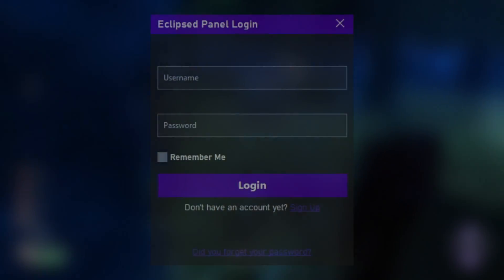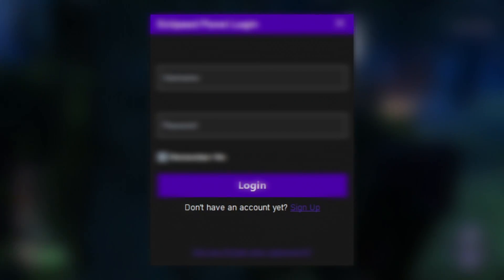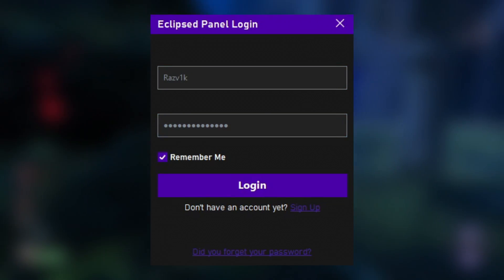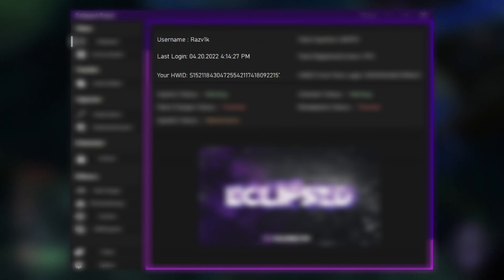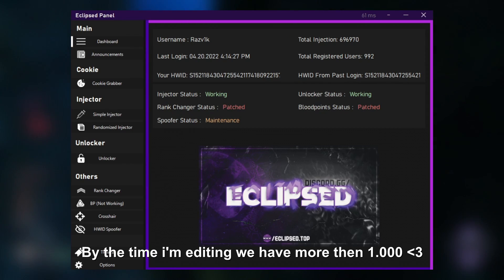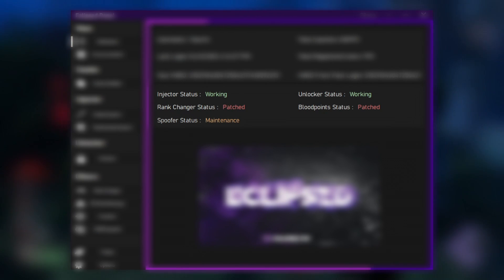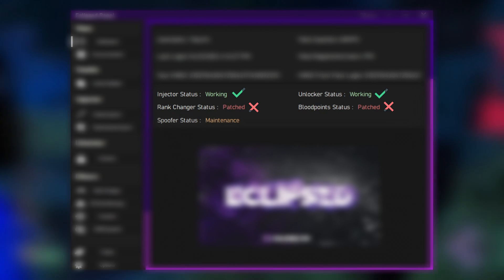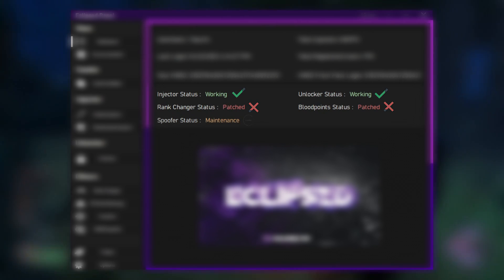Here we have the panel login. If you are a new user you will want to sign up. I'm going to log in because I already have an account. On the dashboard we can see some information about us, total injections and so on. We can also see registered users which is almost at a thousand — thank you guys for that. Here we have the feature status: the injector is working along with the unlocker and the rank changer. Blood points is patched, and we're going to add a spoofer which is currently in maintenance, meaning it's in progress.